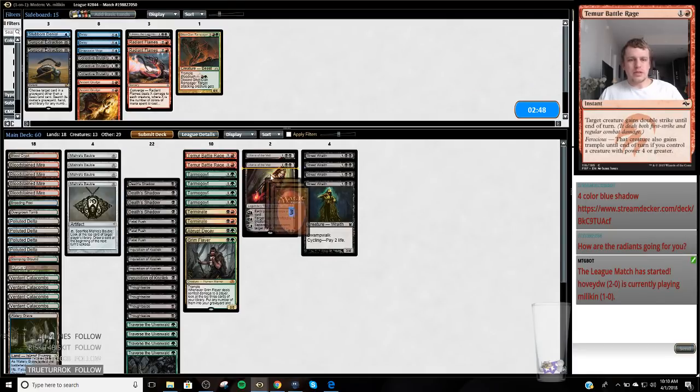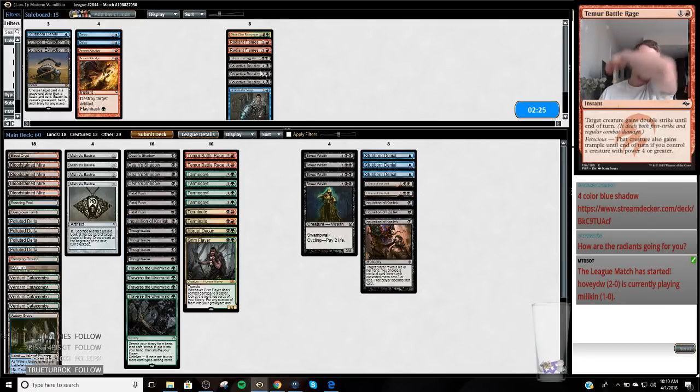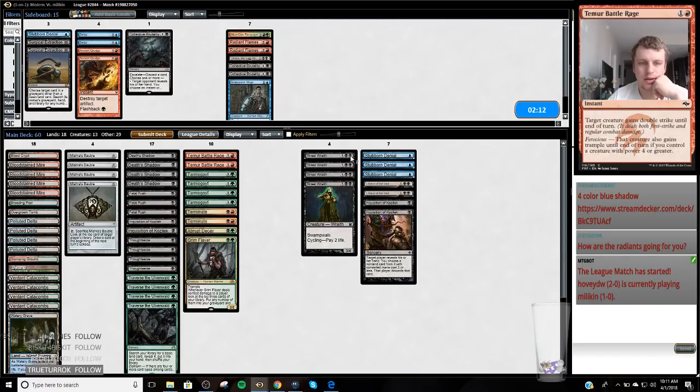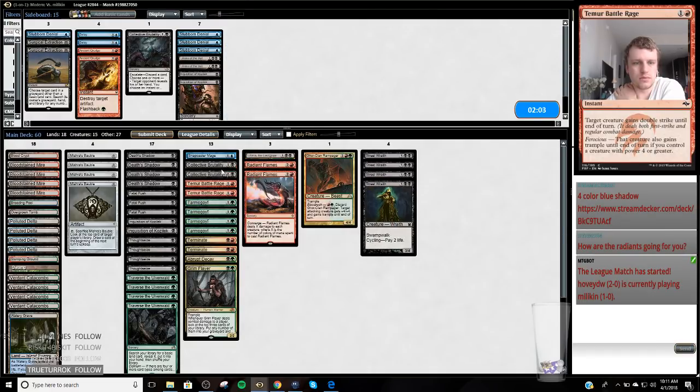So sideboarding: Stubborn Denial comes out, Liliana of the Veil comes out. We want Radiant Flames, Last Hope, Brutalities, and a Snapcaster. I don't love Inquisition in these matchups — I'd much rather have everything that says 'kill a target creature.' Brutalities can gain me life in a pinch. I probably don't need all of them. Sounds like keep 6 one-mana interactive spells in.